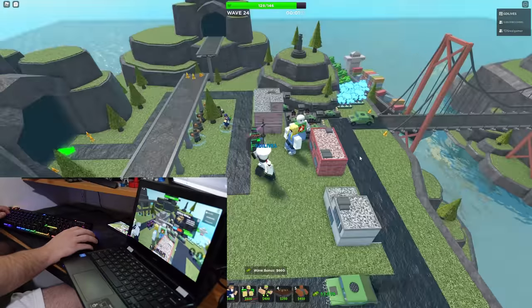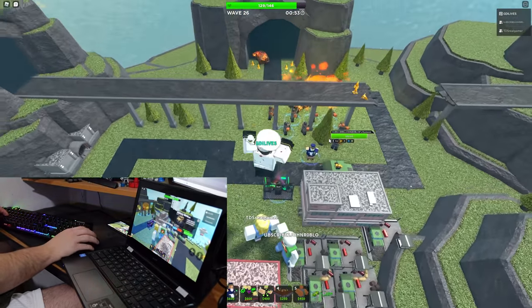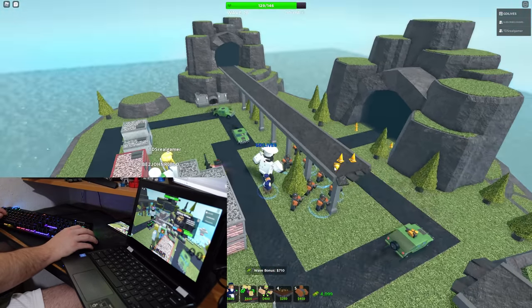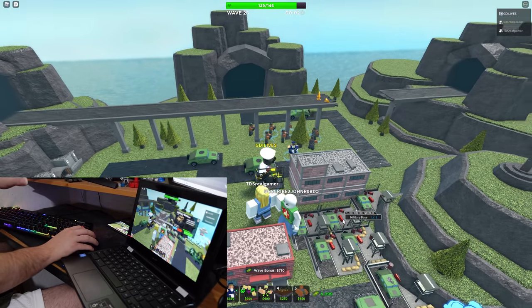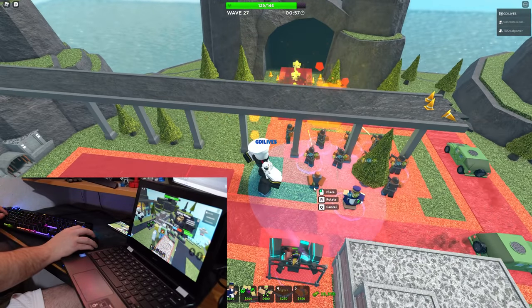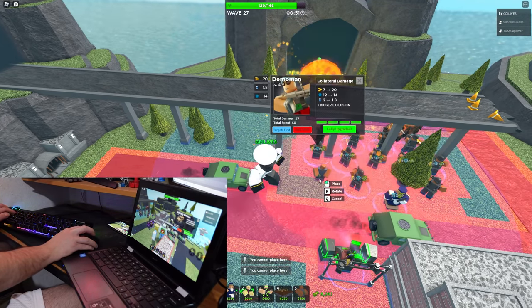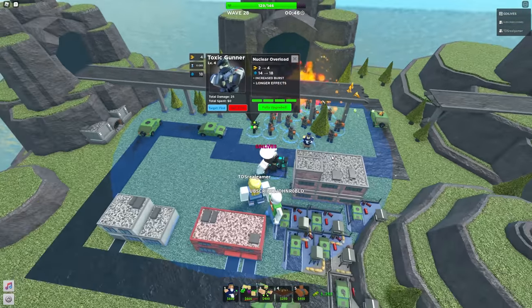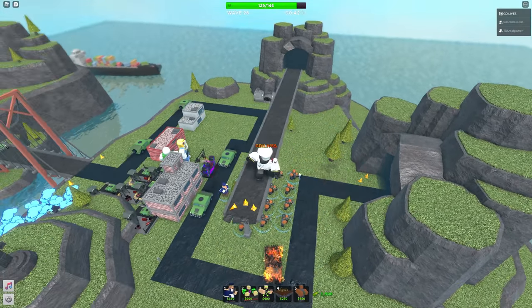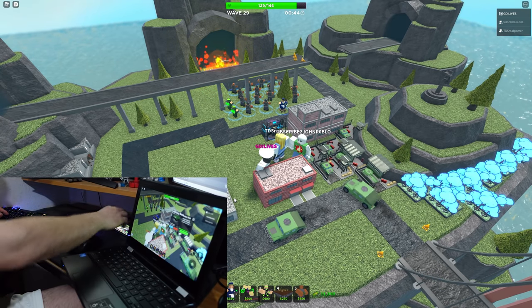I just maxed up my Farm so I'm good on cash. Now I'm just gonna max upgrade all my Demo Men, and my alt accounts will focus on getting Tanks — the Tanks are pretty important right now. Without the Tanks you will struggle on the stealth boss. I did bring Toxic Gunner as well; this will help by slowing down the zombies for more damage from the Demo Men. Got my first Tank on my craptop, got a second Tank.